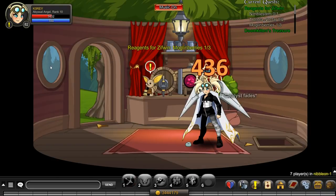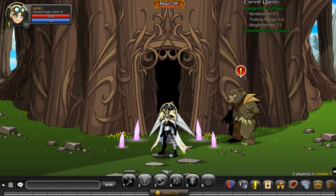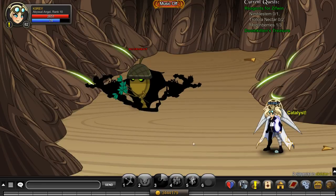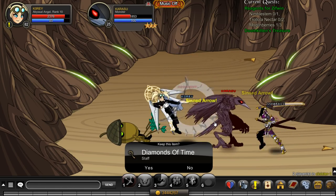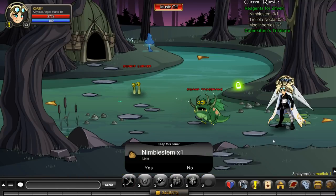Now for the other two parts of the quest — the troll nectar and the nimble stem — those are in two different places. Let's start at the top of the list now that we got the dark makai mogul berries. Slash join cholester, something like that — it's a made-up word. Go in here, up one more. This guy should have it, but I know for a fact this guy has it, so this guy will drop the stem that you need. I'm not sure if it's a hundred percent drop rate or not — doesn't look like it is, so I'll farm here for a little bit.